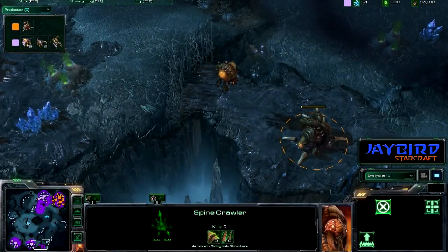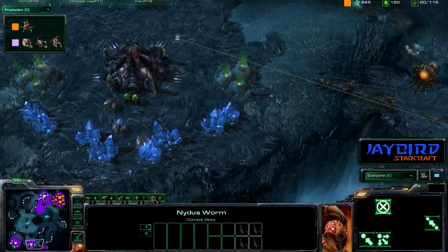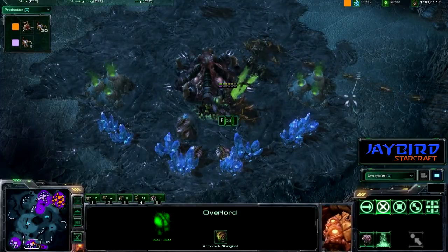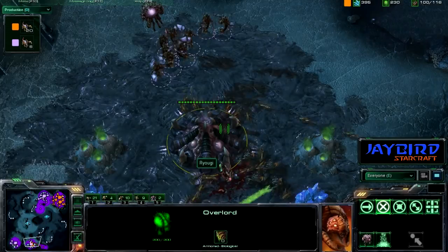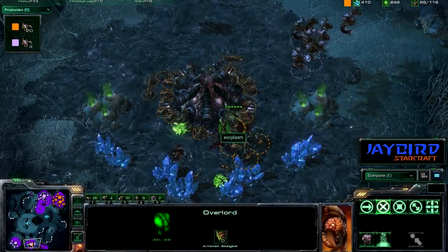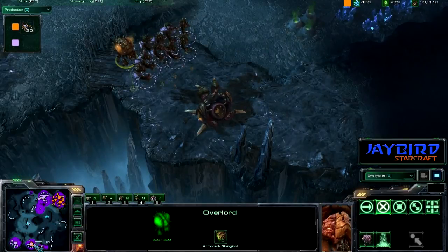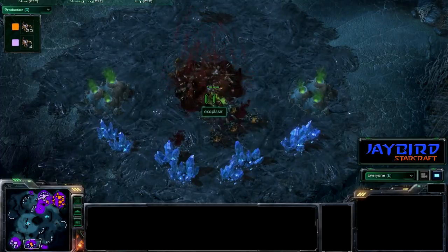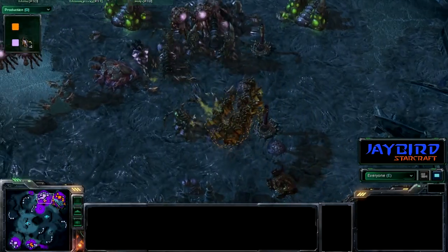He hits it down here right behind these trees — very interesting, very nicely done. He snuck that overlord down there, dropped some creep, and here they come. This queen is going to fall right away. More mutalisks underway to try to control this. He does go and realize there must be a nydus worm, and focuses on the nydus worm — but this hatchery is going to fall quickly.